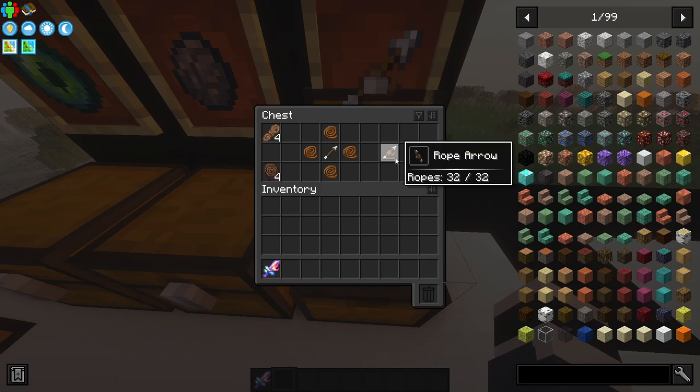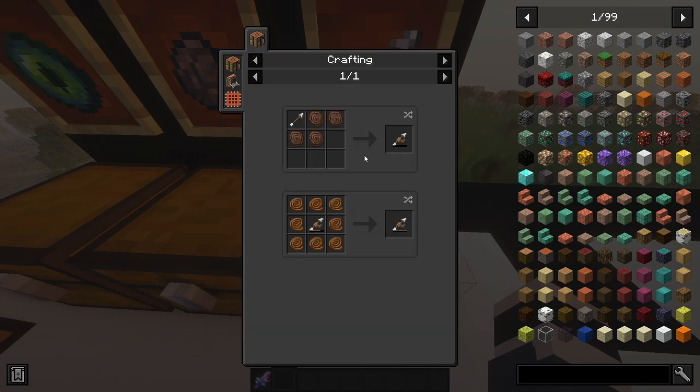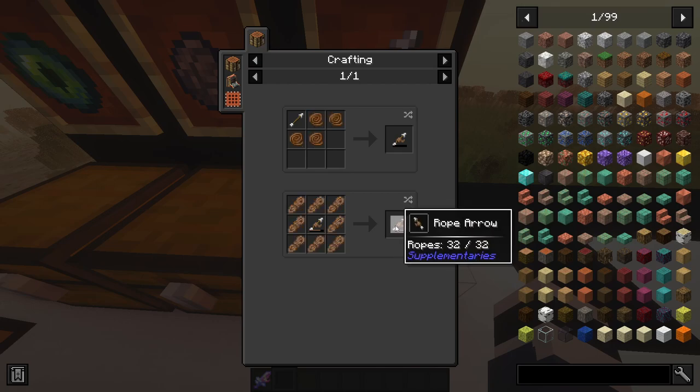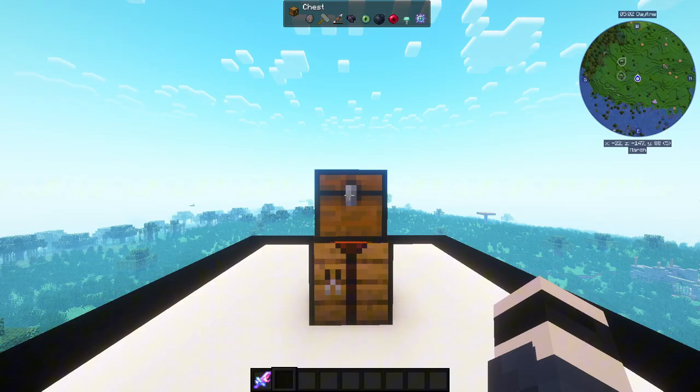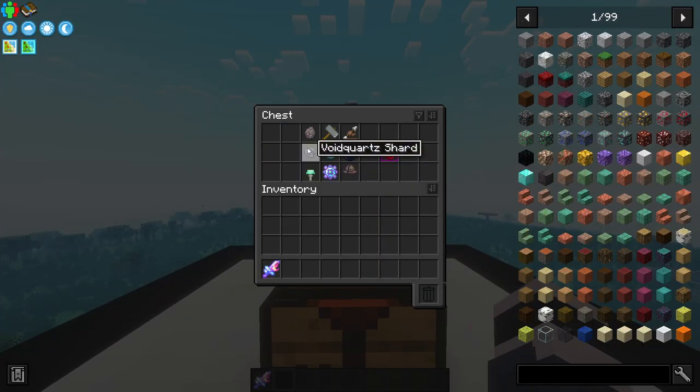A quick note: you need a full durability Rope Arrow — in other words, 32 out of 32 durability. To repair it, you just surround the Rope Arrow with ropes in the crafting grid and it restores the durability. Once you have all of those items, pick them up in your inventory.